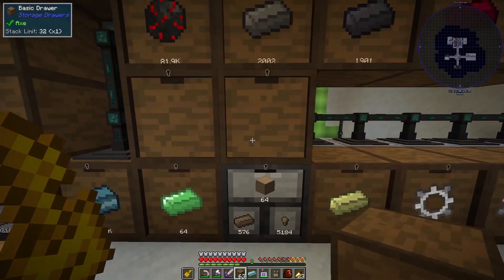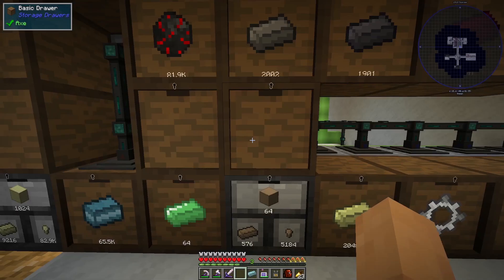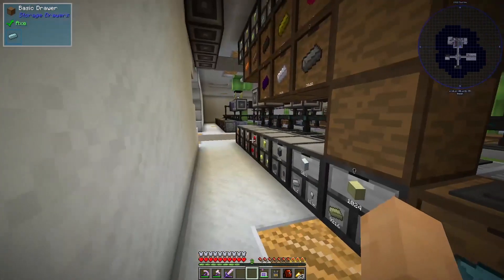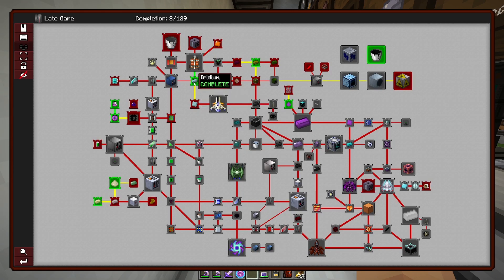You gotta be happy about these little victories. We already had a thing here so we'll just throw it down right there. Excellent — quest complete. Now that's our iridium. We're in the high or late game here and there's a lot that I'd like to get done and we'll see how far we progress today.